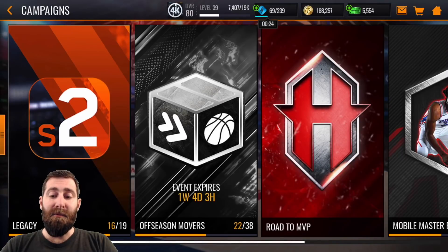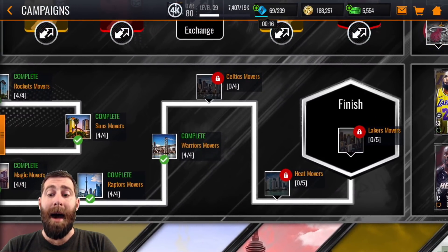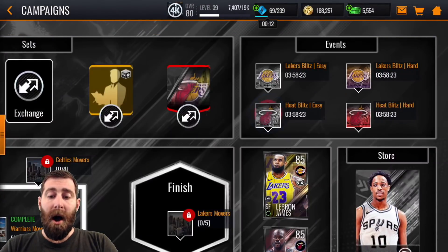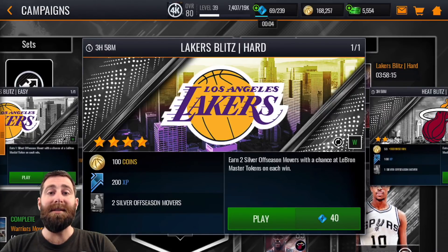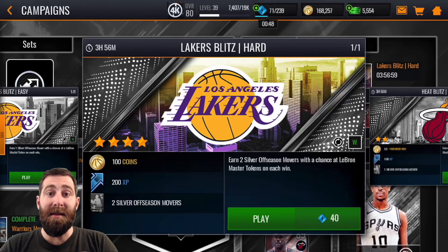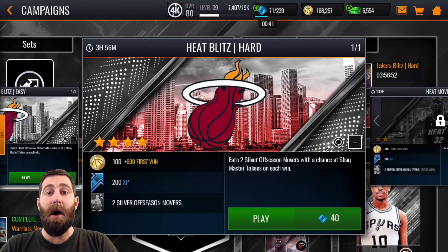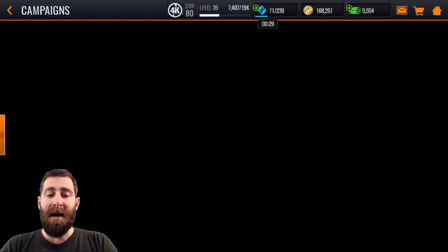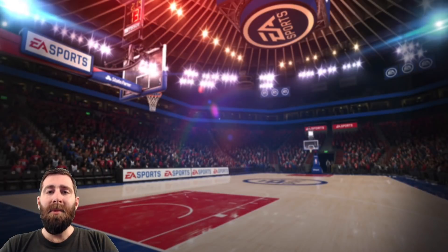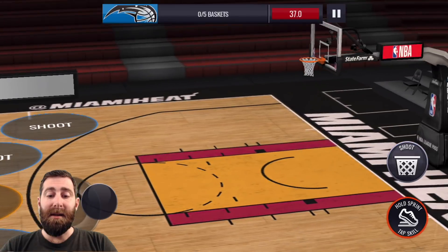I'm spending the rest of my stamina on the current program. Every program, I want to complete all the challenges on that map. Then I'm looking at the blitz events. As I'm going for LeBron, I'm doing the easy win once — that's 20 stamina for one silver off-season mover — and then I do the 40 stamina event multiple times. I'm not touching the Shaq easy or hard, but if I was trying to go for Shaq I would look at doing those as well, and just for those first win rewards for the extra little bit of coin there, that's probably something I should actually seriously consider doing.